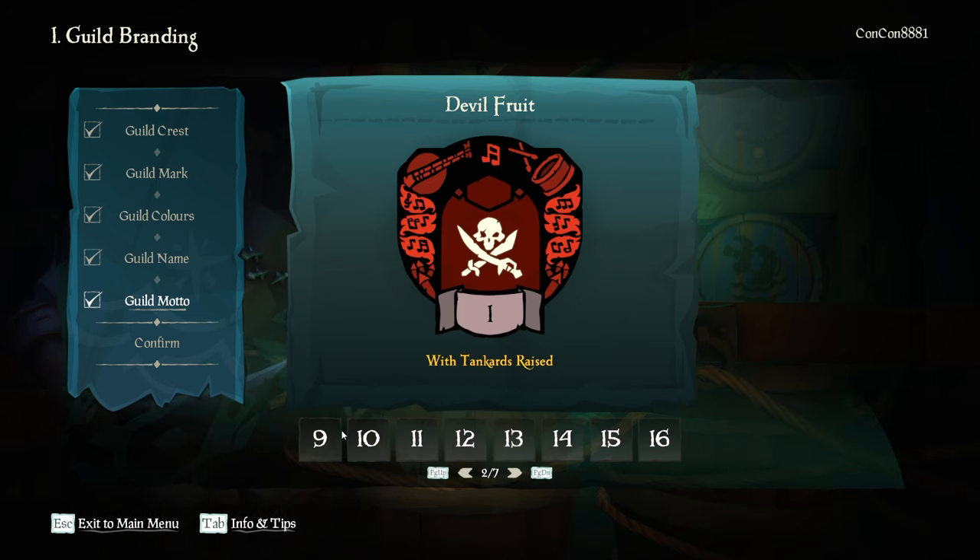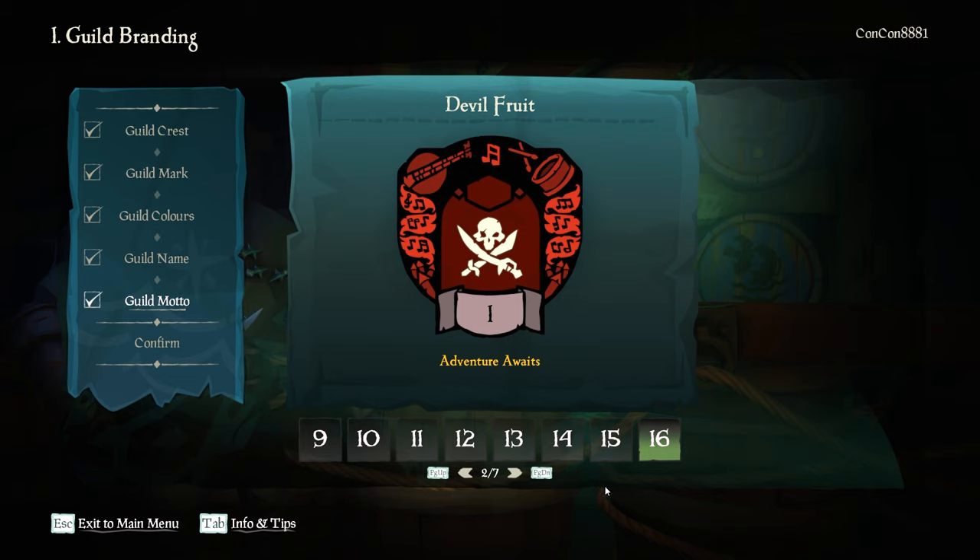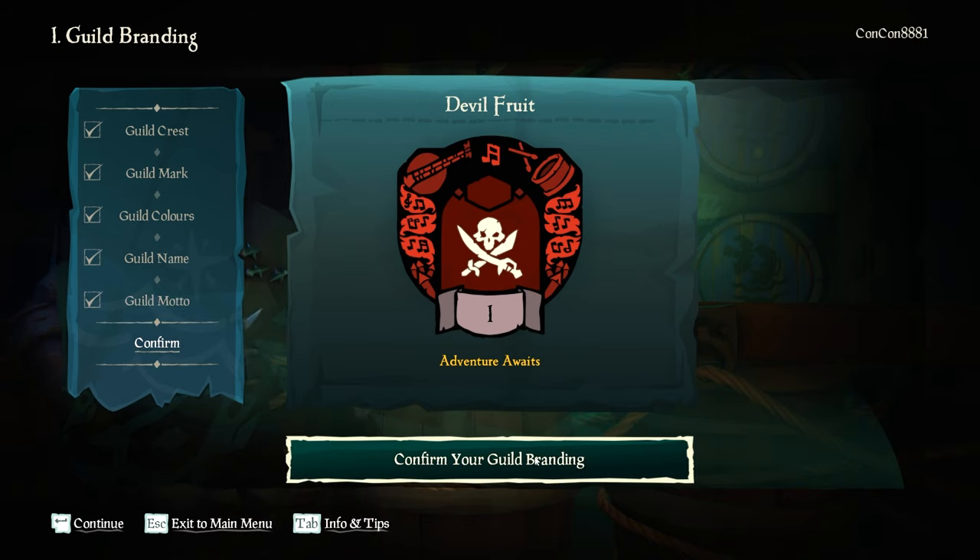The final customization option is the guild motto, which you get seven pages of different mottos here. You unfortunately cannot type your own one in, so find one that works for you. I decided to go with Adventure Awaits because that feels very One Piece kind of style.